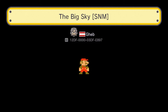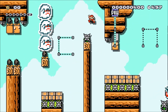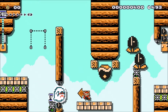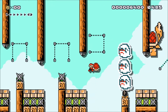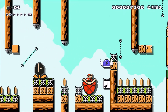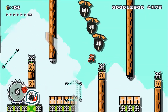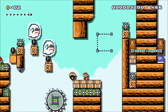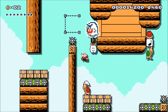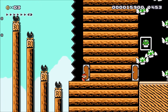Last but not least is a SMB3 level called The Big Sky. This was a really fun, fast-paced level. Nothing was crazy difficult, but everything still had a challenge, so it was just fun to keep getting farther and farther and then eventually beating it. I love a good fast-paced level — it's a lot better for me. I'm not a huge fan of really slow levels; I like just to go, go, go. And the first time I got to that door, I thought for sure I was gonna get a checkpoint. Boy, was I wrong. At least it was basically the end of the level, so it wasn't too bad.